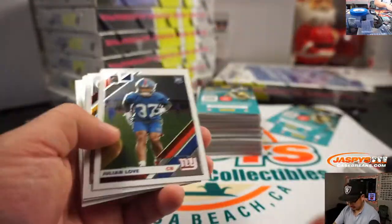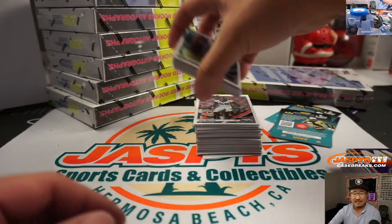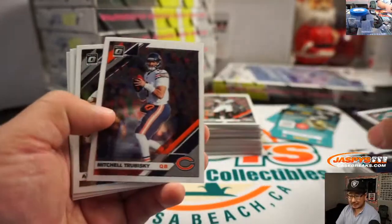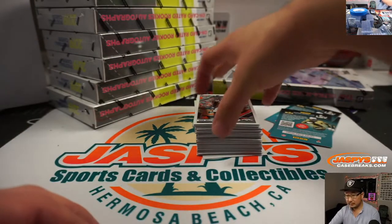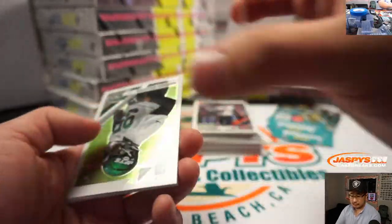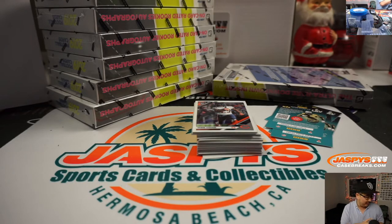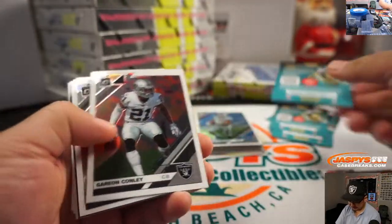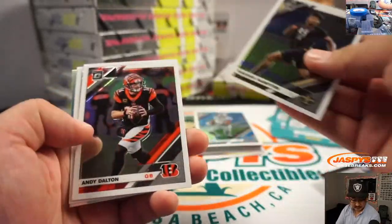Devin Bush to 150. Josh Jacobs not making the Pro Bowl — but that's like fan voting, isn't it? Can't trust the public, I guess. Sean Murphy-Bunting for the Buccaneers. As for Minshew, yeah, I don't know — as a Jags fan, mad that Foles got paid that much, but you didn't know Minshew was going to do what he did. There's Russell Wilson to 10, 6 out of 10 for the Seahawks — that's going to go to Patrick Kay.